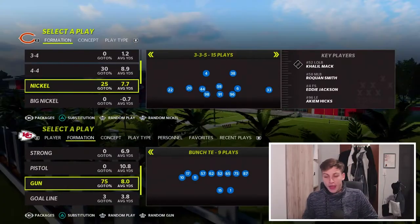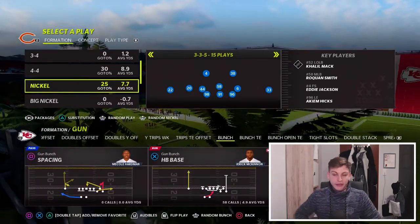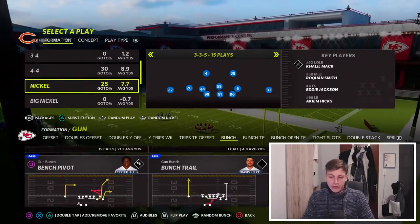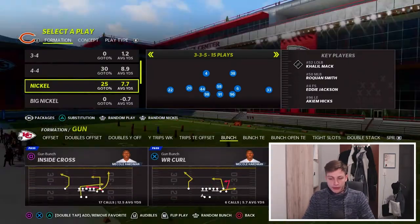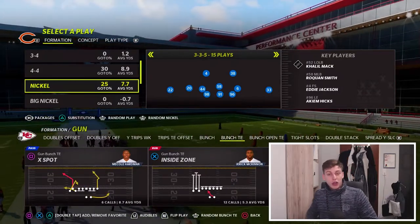Without further ado, let's get into it. I am running the Seattle Seahawks playbook because I like running Bunch and Bunch Tight End — this is one of the best bunches in the game in my opinion. This Clear Out SE Out is very particular to this playbook. Bunch Trail is a great play, Inside Cross, all types of amazing plays, but I want to talk about PA Boot Over today.